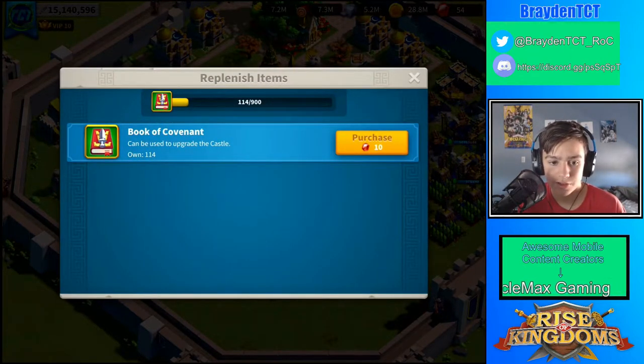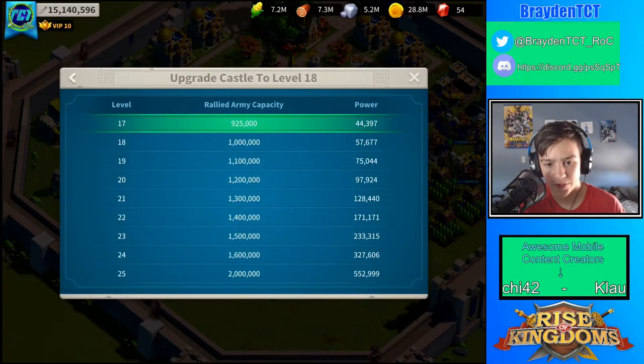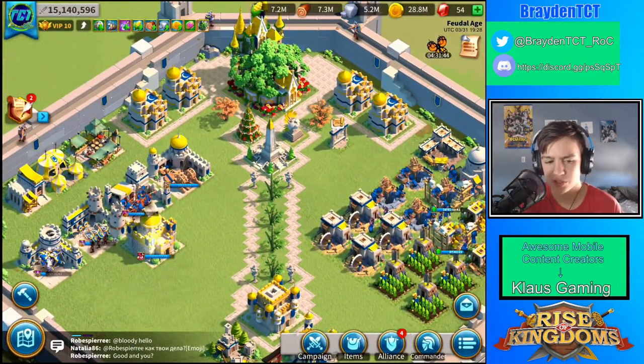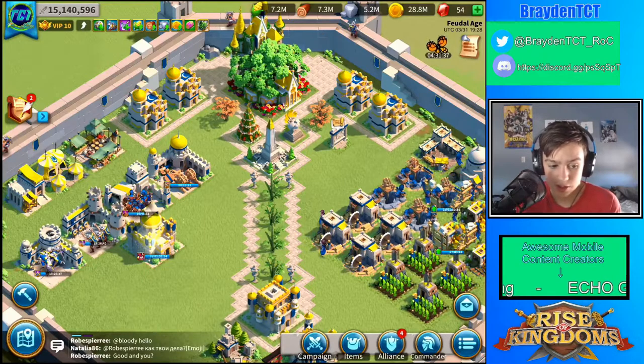The castle Book of Covenants is a very rare item — you can only get about three per barbarian fort, and it takes 900 of them just to get from level 17 to 18. You have to get all the way to 25, and I've heard it's like 50,000 to 100,000 gems just to gem it from level 24 to 25. So it's a lot.